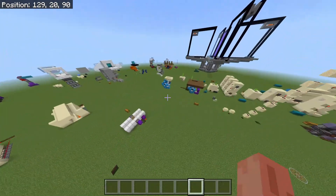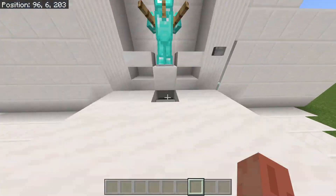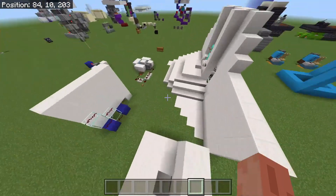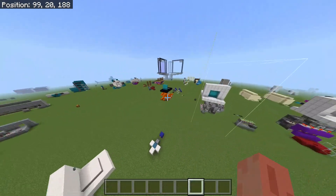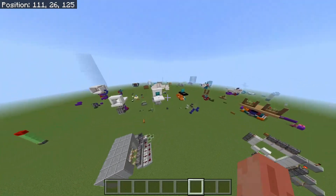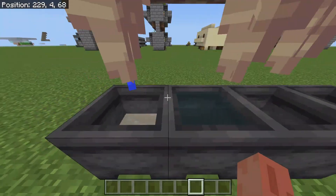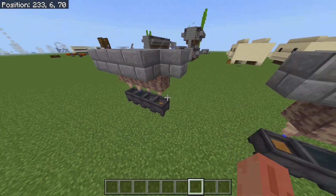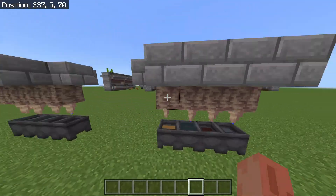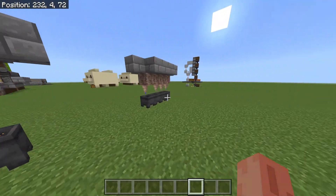There's also something somewhere over here — right over there — my automatic infinite water source has broken, and that was also reliant on a bug. And there's actually one more thing: these potion farms, which were a bug discovered when 1.17 came out, broke when 1.18 came out. I still get comments asking why they don't work anymore. Well, that's because the bug has gotten patched.